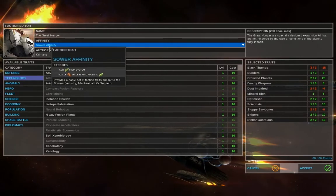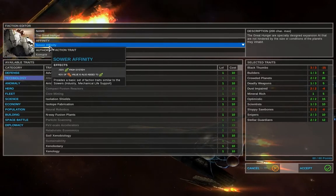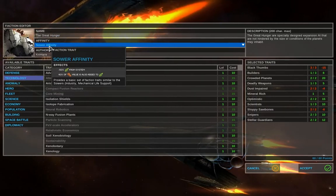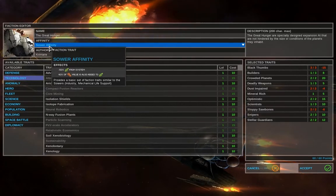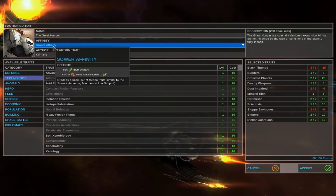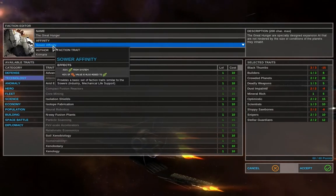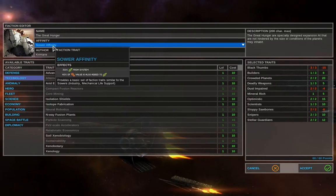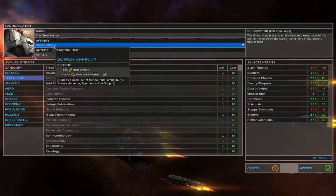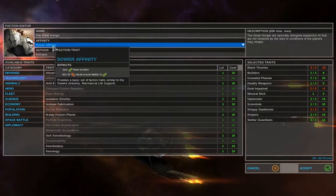So the Sower Affinity takes 50% of the food away from the system, but adds 40% of our industry to our food. So it really helps, because we can just focus on raising our industry, and our food will go up at the same time. And then later, we'll be able to research the tech that lets you put all your surplus food into industry.